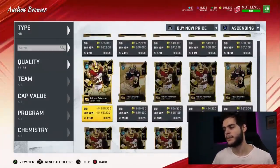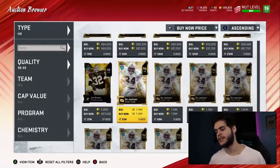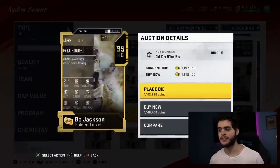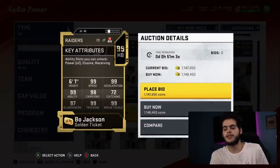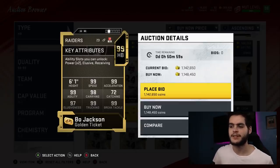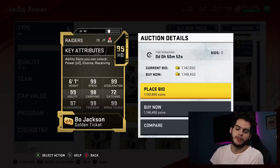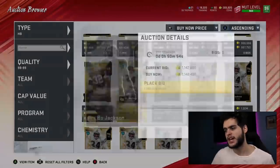At running back, 1a is going to be Bo Jackson, because he is a golden ticket and he's the best one by far — 99 everything. Here's the thing with Bo Jackson: a lot of running backs have similar stats, it all just depends on abilities. Bo is able to get Evasive and Bruiser — the combination of power and evasive. Bo Jackson is 99 everything, of course.